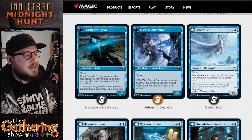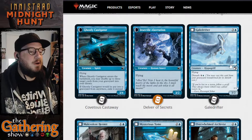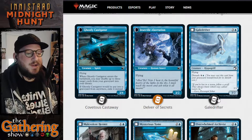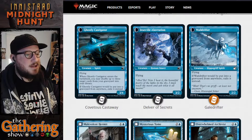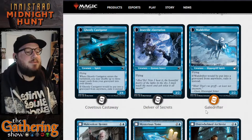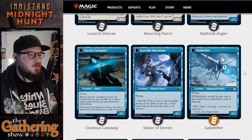Then you've got Gale Drifter for 3 and a blue — it's a 3/2 Hippogriff creature with Flying. When it dies, you can cast it again for its Disturb cost of 4 and a blue, and it becomes the Whale Drifter, a terrifying-looking Hippogriff Spirit with Flying. When that dies, it goes into Exile.